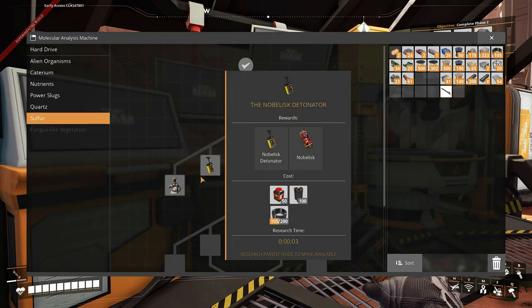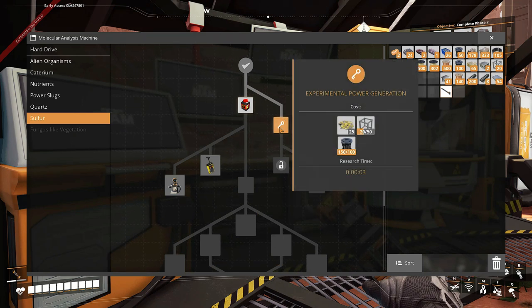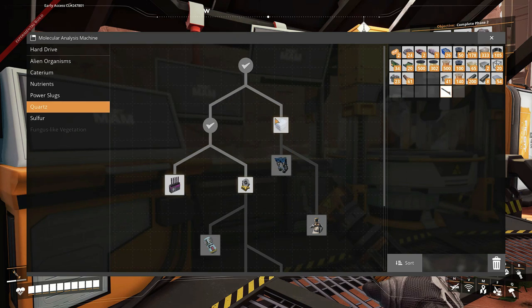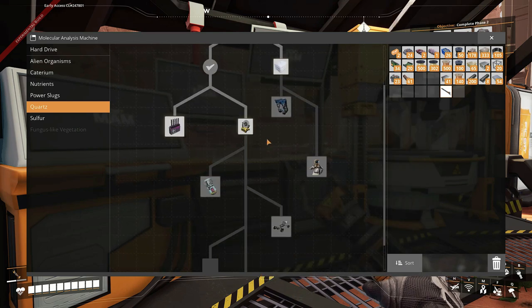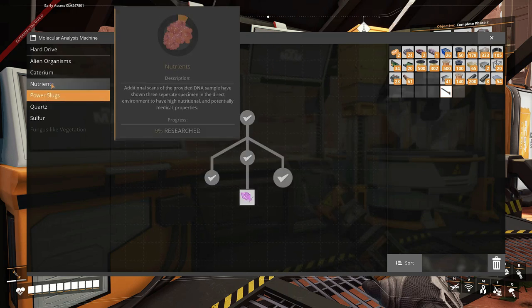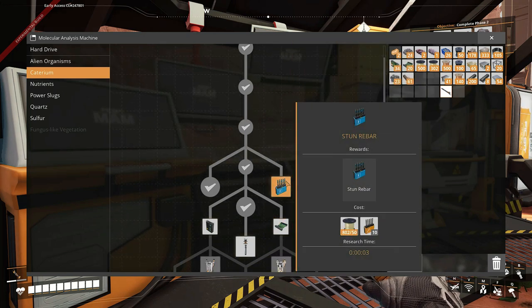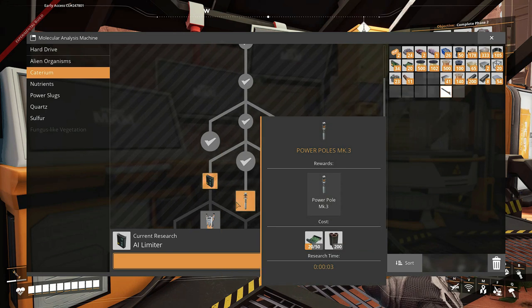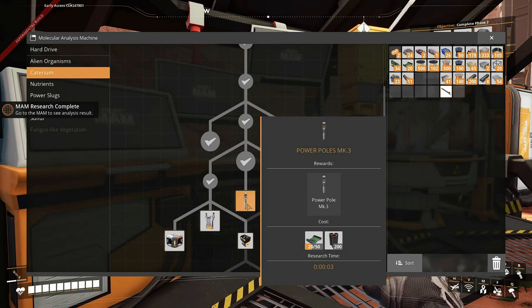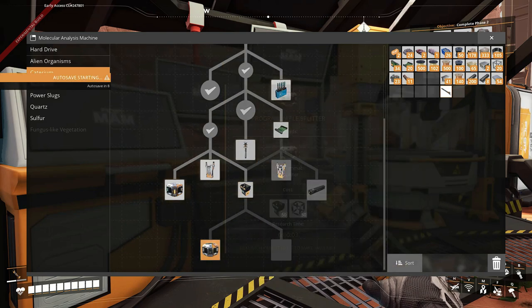In sulfur there's explosions, which we can get once we've completed our steel. And then power generation — it's not based in quartz, so like this we might do online, you know, the stream or next episode. Might even release a stream. Then just go like that — power slugs, nutrients, I need the steel. I need plastic for that, that I don't need, that I can get. Let me just research it.